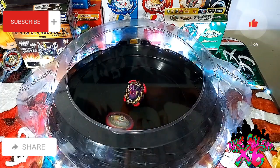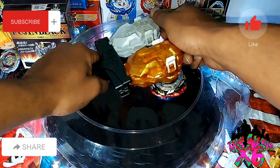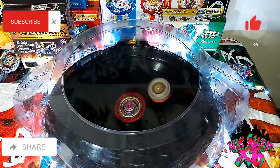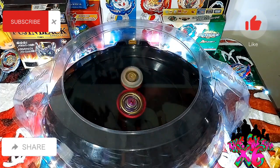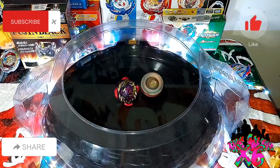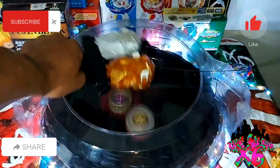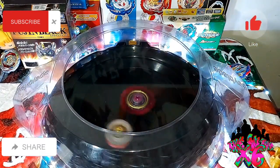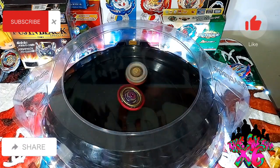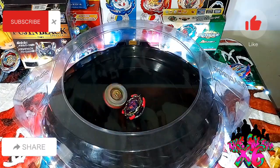Boom, that Bey is down. It's trying to keep the stamina, but the layer is too big. 3, 2, 1, shoot. Now we have Valiant with all the gears on it. It is having a problem in the beginning trying to get to the layer, but as soon as it hits the layer, the Bey's done. 3, 2, 1, shoot. We definitely have to get this in the Diagon Stadium — I feel like we might get better results there. Finish again.